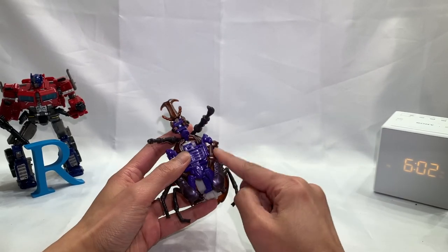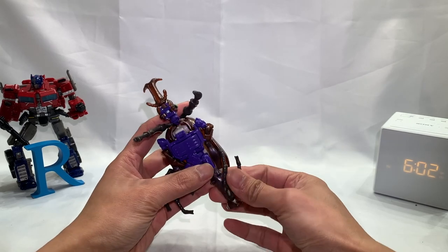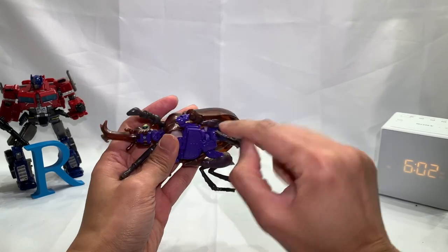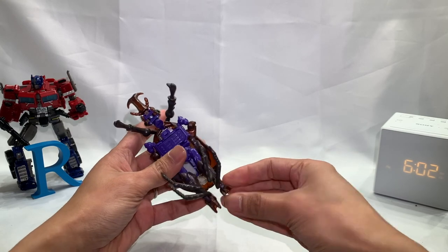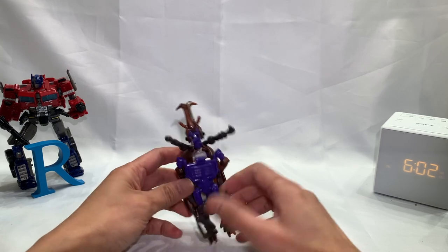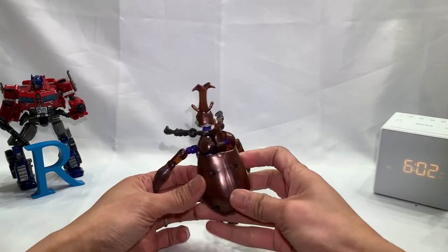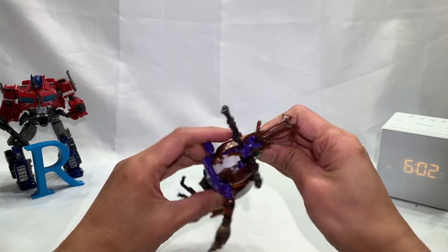Off the bat, you can already see those are the legs - just fold, fold, and I guess those stay there. The nice touch here is there's tabs there, and they tab to the underside of the foot. That was a nice little clue for me when I was first trying to transform this guy. And then these are gonna be his arms.